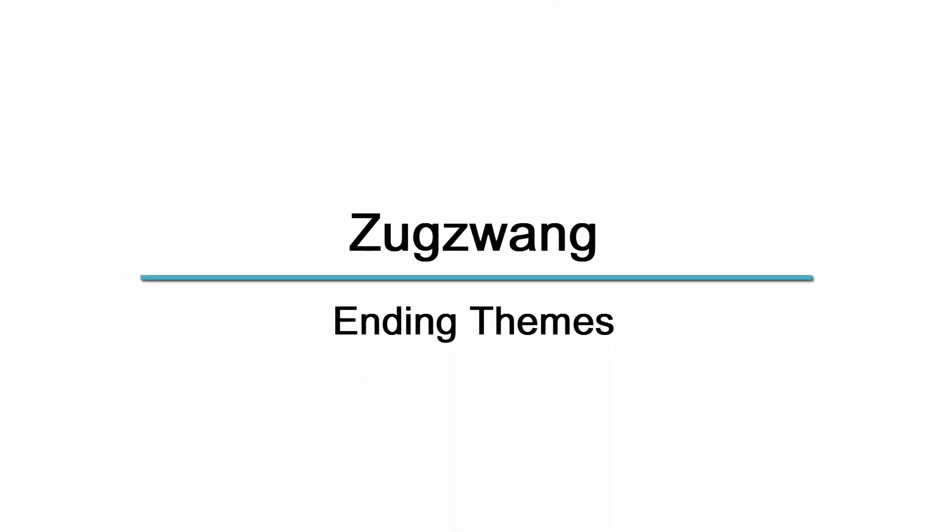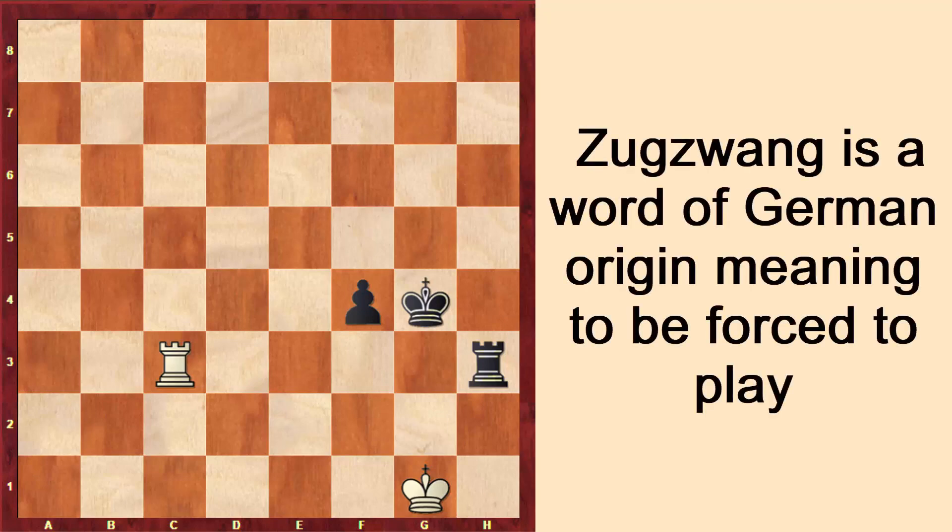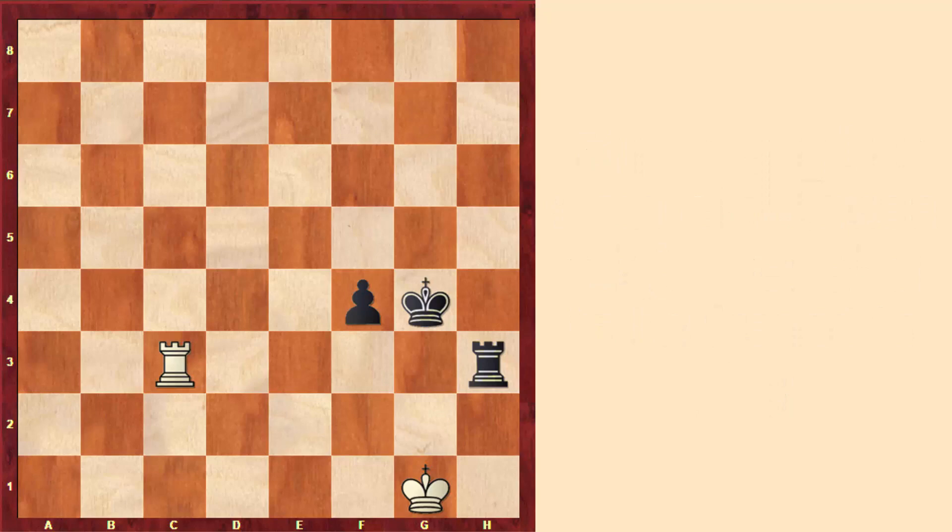Hey there, and now I'll talk about Zugzwang. I know that this might sound like a very weird word, but actually we already studied this idea. The main idea is to put your opponent in a position in which playing worsens the position. Normally, playing is great because we can improve our pieces, but sometimes the fact that we have to play is losing or worsening our position.